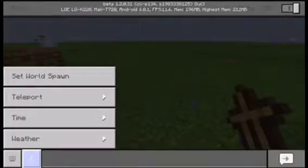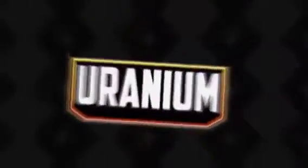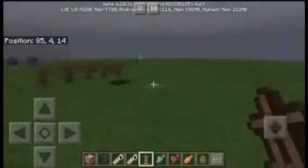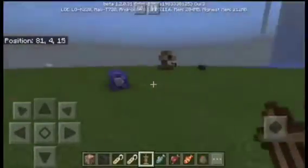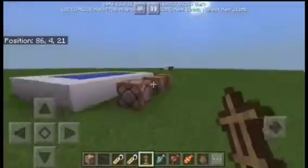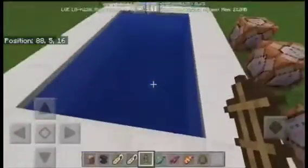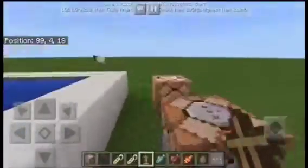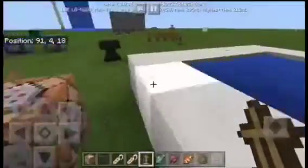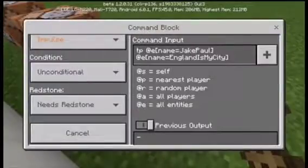I gotta set the rain to day first before we proceed. Hey guys, it's your boy YourAMGamingHT and today I'm gonna teach you how to make realistic fishes in Minecraft that actually swim in the water, and we're gonna do this by using command blocks. First, put down a command block and type this command.